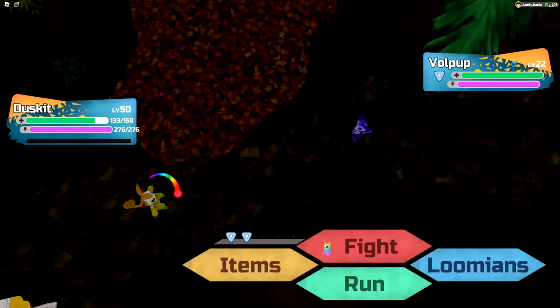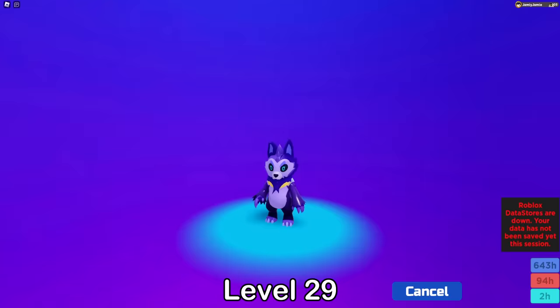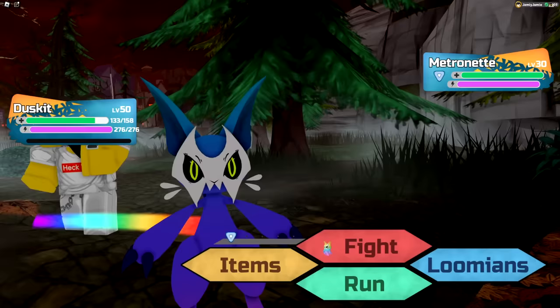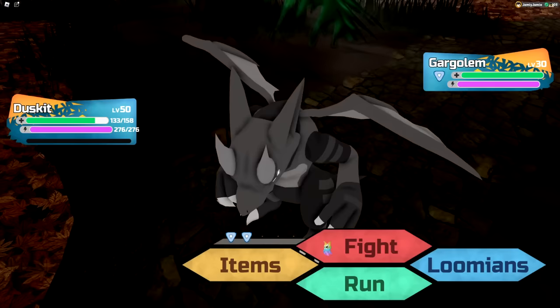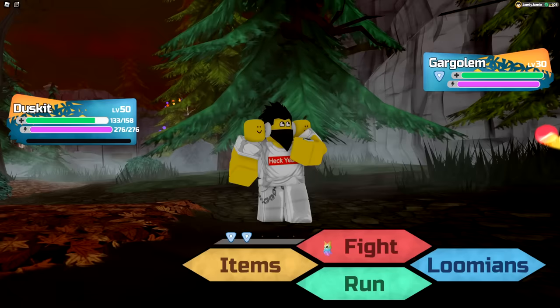The last normal Lumion specific to the Halloween event is Volpup, which is a route rare. Once you've found and caught it, you can evolve it into Havantic at level 29. Finally, let's go over the returning Halloween roamers, which include Metronet, Nevermare, and Gargolum. All three can be found in the Grass Patches at an encounter rate of 1 in 1,024 full odds. Note that Metronet is on its own encounter table, Nevermare and Gargolum share a different encounter table, and Odo Yaga the new roamer is also on its own separate encounter table.